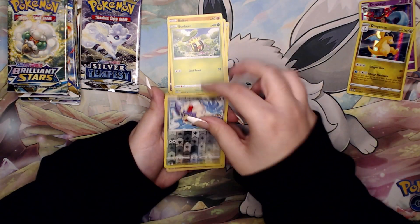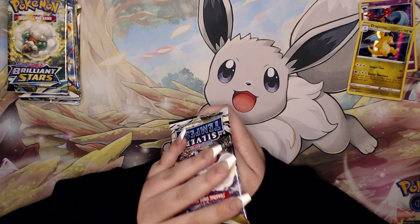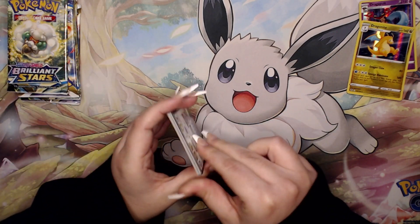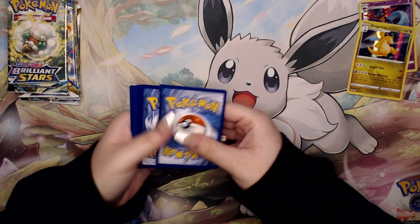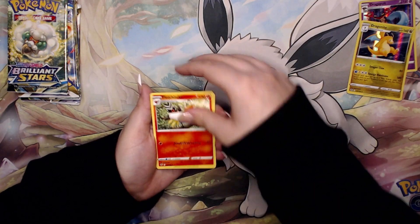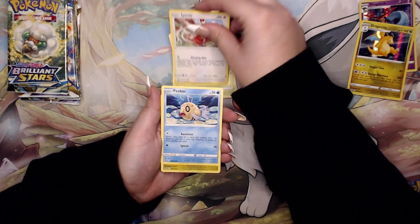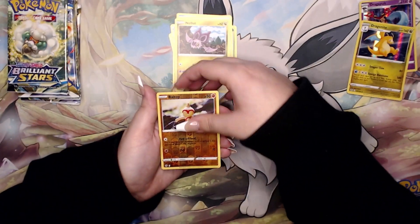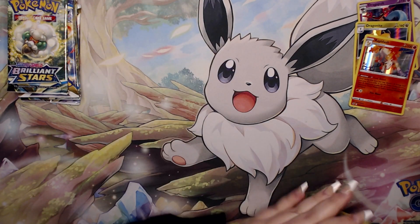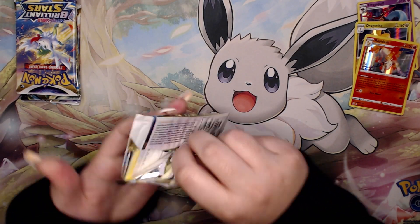We have a Rufflet and a Gardevoir. Last pack of Silver Tempest — let's see if we can get anything good. I also don't know if these would technically be worth your money, but we could find that out today. We have a Ball Guy and on the back we have a Rapidash. So we have three holos — no big hits but three holos is actually kind of good for collection boxes. Let's go into the Brilliant Stars.